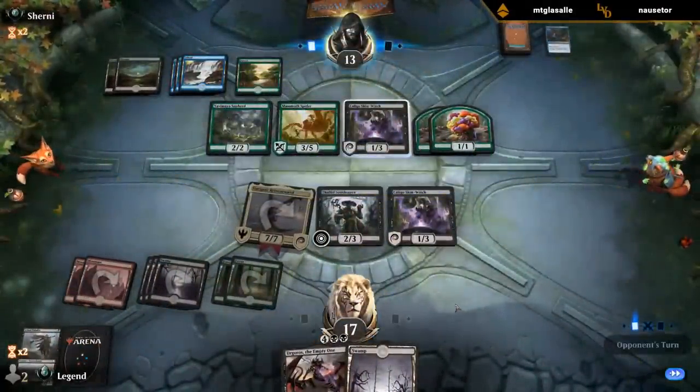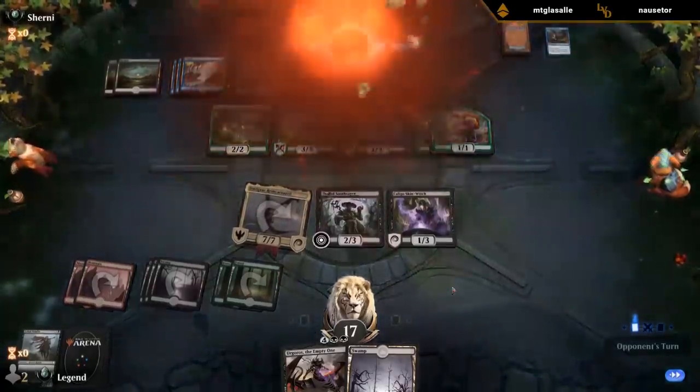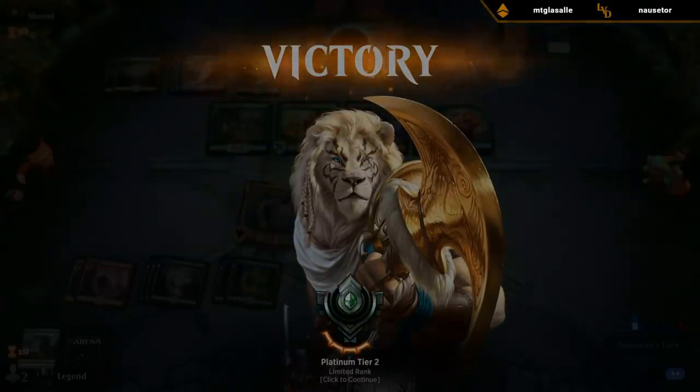Clutch! That was pretty clutch. And hopefully an extra slime — Darigaz — it's pretty clutch. Pretty epic animation. And that does it, sweet. Traded off some resources — they Skin Witched us, we Skin Witched them. Slam Darigaz, game over.